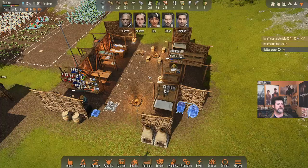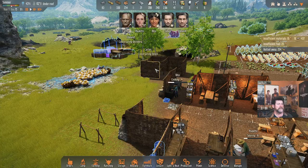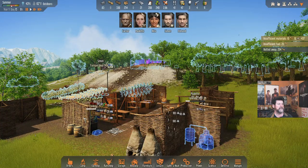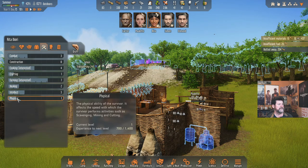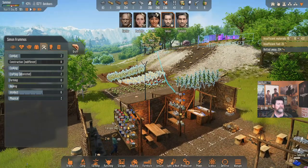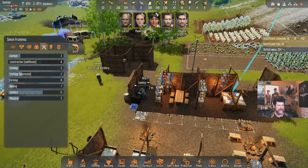This dirt looks like it could have clay — it's quite reddish. Carter's constructing, Edmund is constructing, Rita is cooking, Paulette is tailoring, and Simon is on his way back with 240. I was curious why Rita could carry 240 but Paulette couldn't — Rita is physical 1, Paulette is physical 0, so she can't haul as much. Simon is physical 2, though 240 seems to be the max.